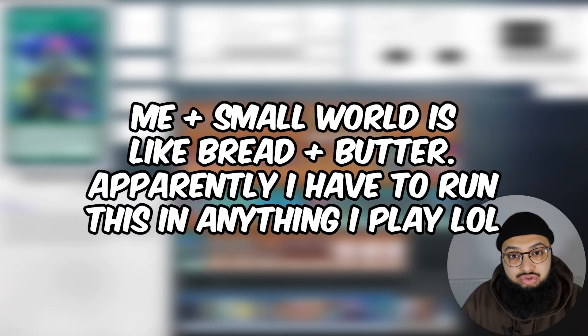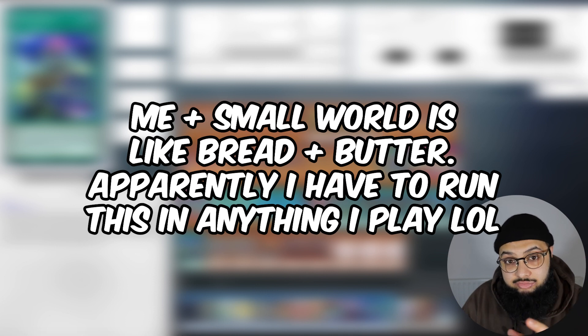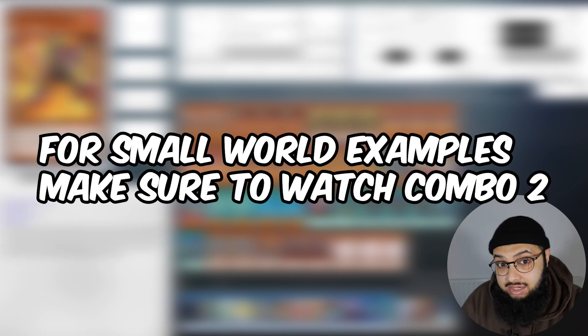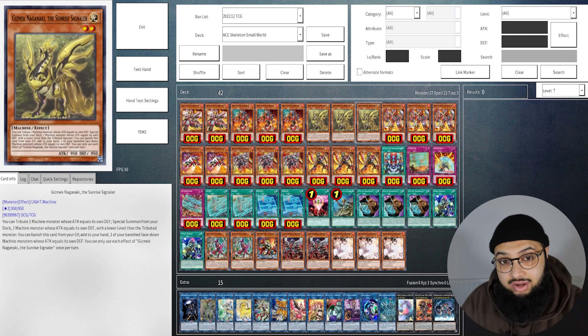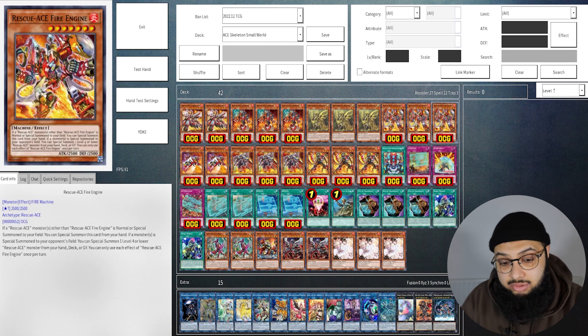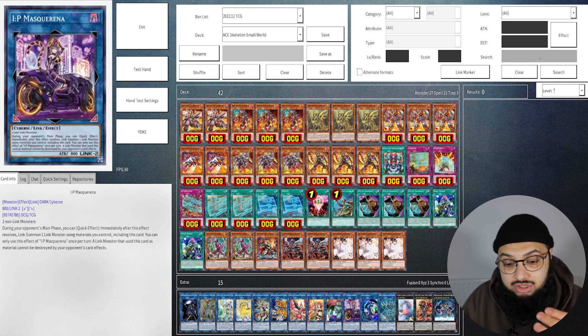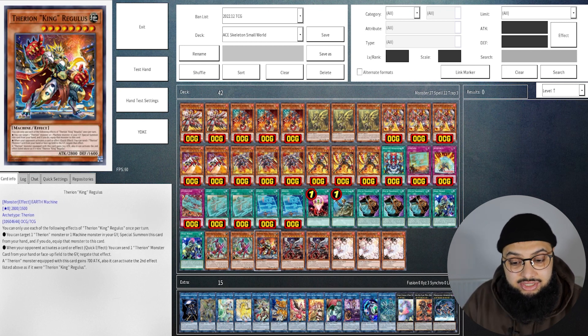Small World is absolutely broken in this deck. What you can do midway through searching is banish a machine monster with the same ATK and DEF as a Rescue-ACE, end up on Gizmek Naganaki, summon it to bring out Hydrant, and then banish Gizmek from the grave to add a banished face-down machine — like Turbulence or Fire Engine — from your banished pile to your hand. So Small World suddenly becomes a plus one, which you've never seen before. You can also use it to search Regulus, which is another amazing card since having many machine monsters lets you summon Regulus for an extra omni-negate.